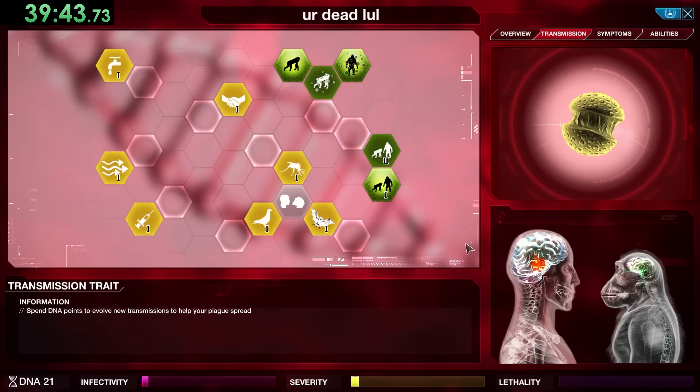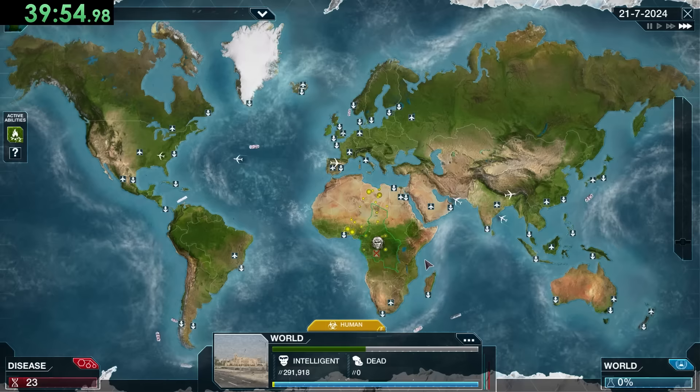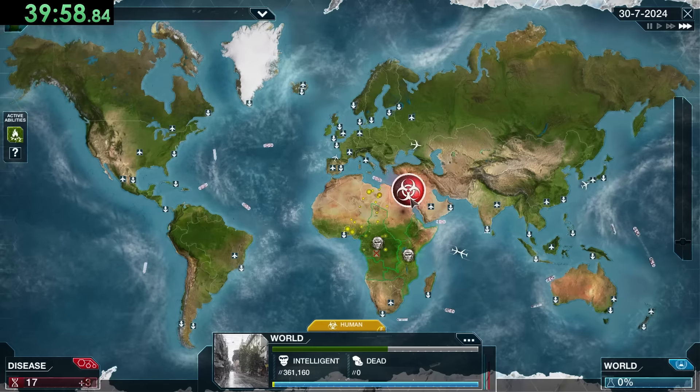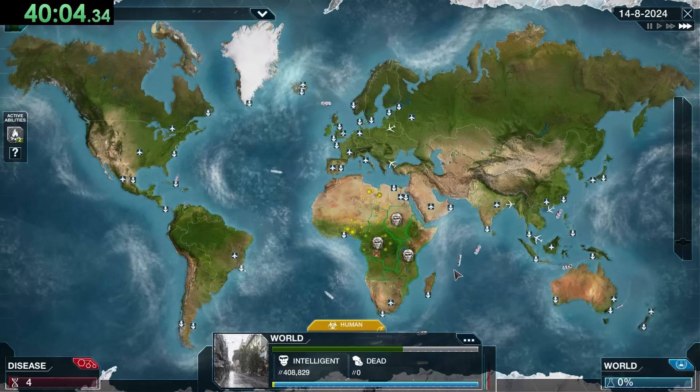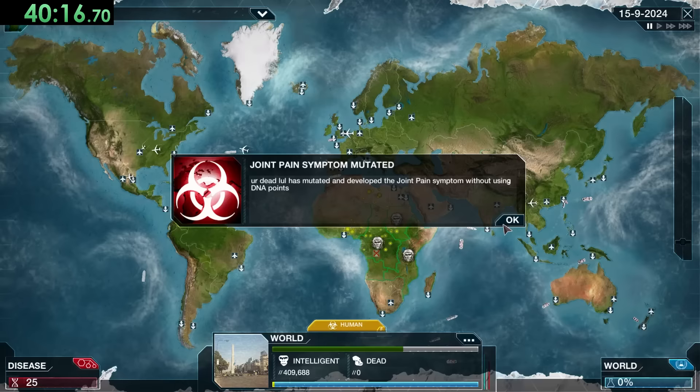One thing to watch out for during this section is bad mutations — any mutation that causes our lethality to rise we need to immediately devolve, otherwise humans will figure us out too soon. We also don't want Neural Enhancement because it actually increases intelligence in humans — there's literally a symptom in this plague that only hurts us. But now we're onto placing ape colonies, which start cheap but each one costs exponentially more.